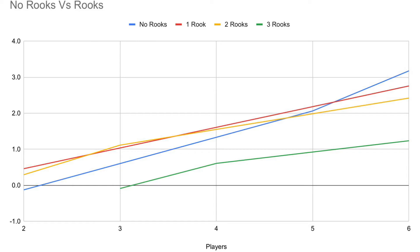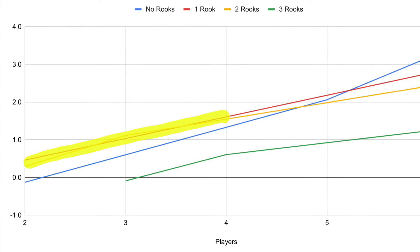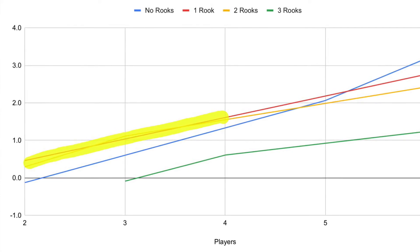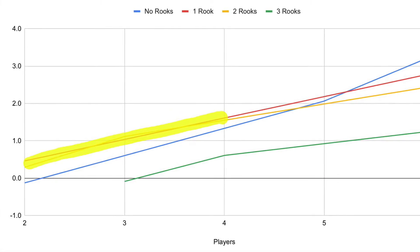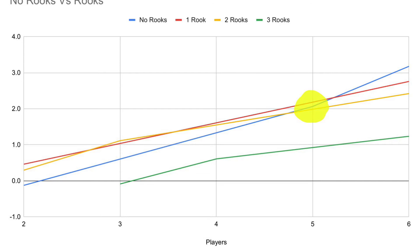So what that really just means is lower numbers are worse, higher numbers are better. The first observation here is the blue line where there are no rooks in play — it's just the normal straight up heroes — and we can see that as we get higher in player counts from two to six, the game actually gets easier. I know this was a popular online belief, and here's some data that supports that. Next, we see that in two, three, and four player counts, it is actually better to put one and two rooks into the game. It makes it more optimal, and it makes the game easier to play. The break-even point for rooks is at five players — this is where no rooks equals roughly the one and two rook addition to damage per round. And then you can see at six players, it's actually better to have zero rooks in the game.